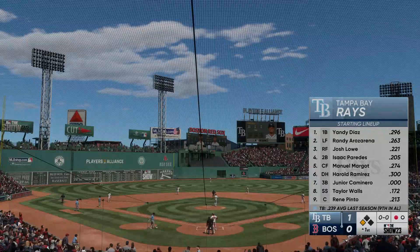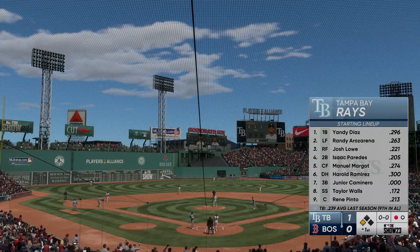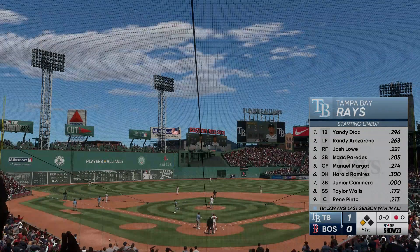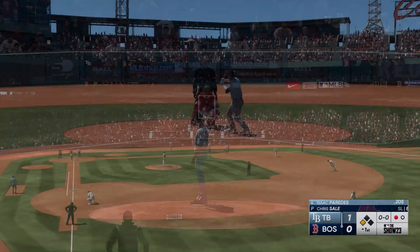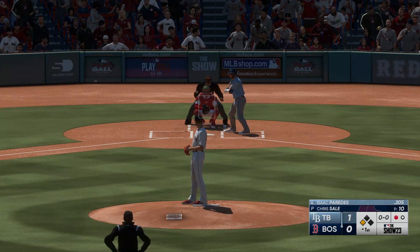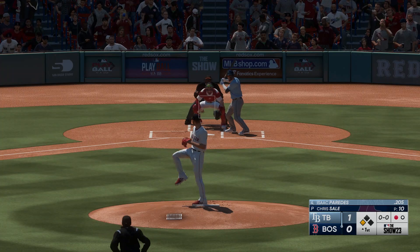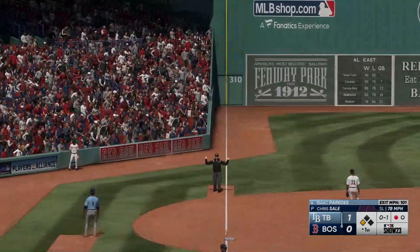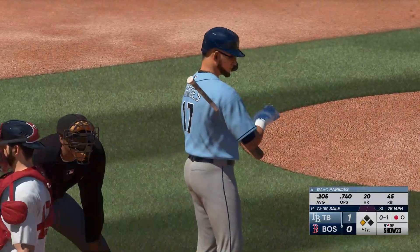Let's take a look at the Rays lineup. With their ace on the mound today, they're just looking to provide him a little bit of run support. You have to be really careful when you've got a guy like this on the mound not to become a spectator. You know that he doesn't give up a whole lot, but sometimes guys get a little too comfortable and don't have an urgency to score runs.